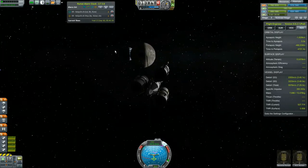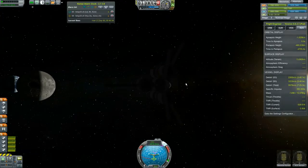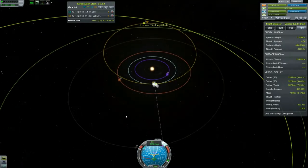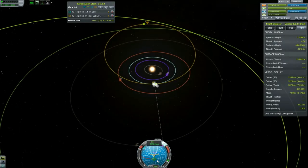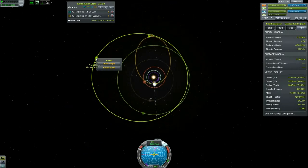I made sure to stop the burn early so they wouldn't crash into the moon. Now I need to burn prograde a little bit to actually get the orbit back out to Elu. Elu is still my target — let's see the connection. There, okay.